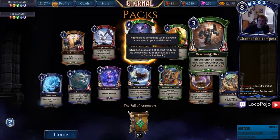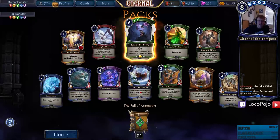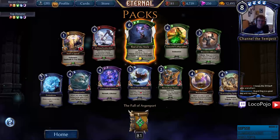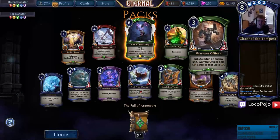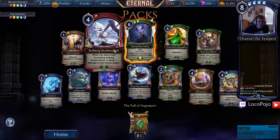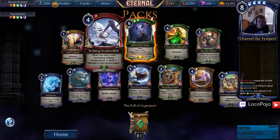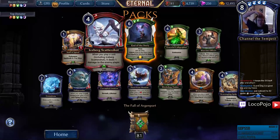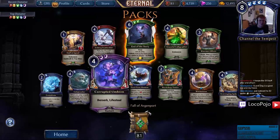Warrant Officer — Tribute: stun an enemy unit, gets strength equal to that unit's strength. That seems very good! But it's a Tribute, so a little harder than a Summon. Tribute on stun abilities doesn't sound quite that good, so this card is not as good as it looks — but I'm still down with it. There are so many ways to enable Tribute that this probably actually sees play in draft. Iceberg Scattershot — when you play a unit it deals one damage to the enemy player. Second Yeti that does that — glad to put Hunter's Harpoon on this one. Hunter's Harpoon is such a good card now.